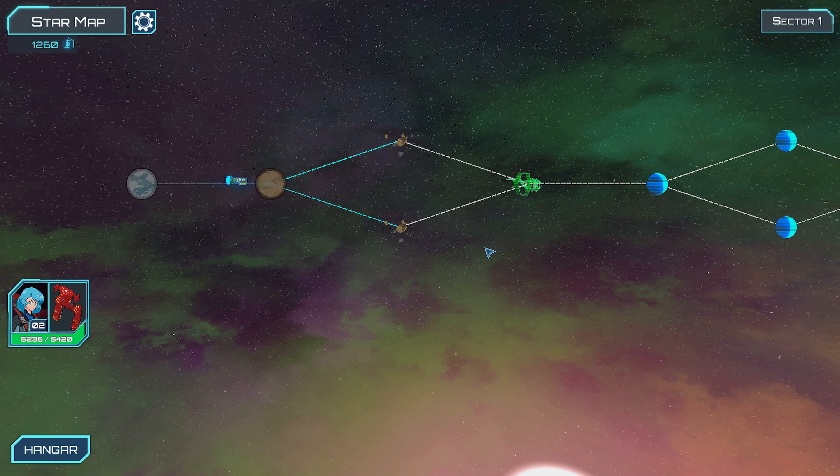I wonder what we're gonna get. Support equipment — long shot sniper cannon. Long-range shot in a straight line, deals more damage the further the target is. It's a primary weapon. I don't need to change anything right now.